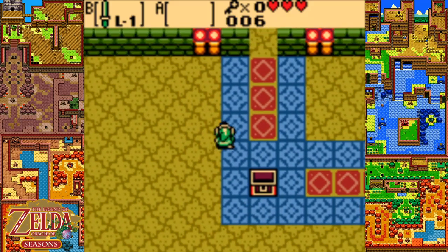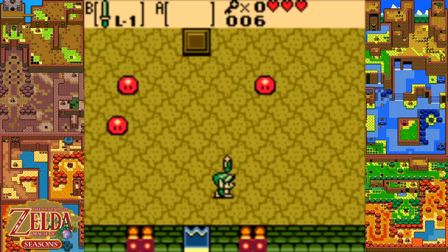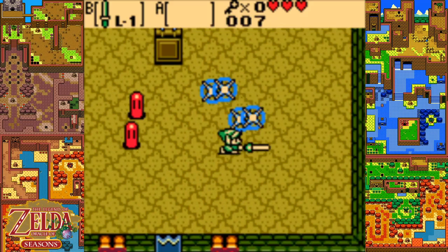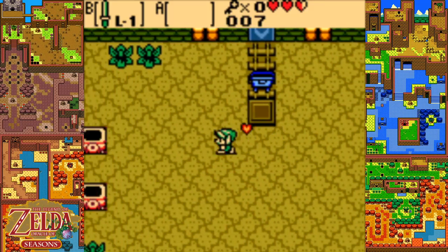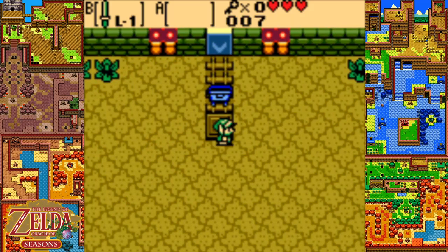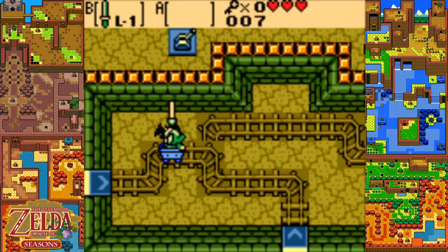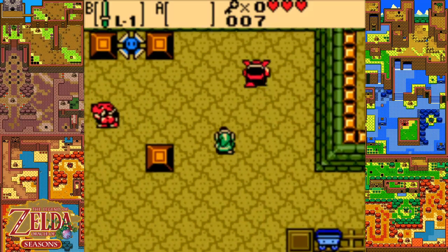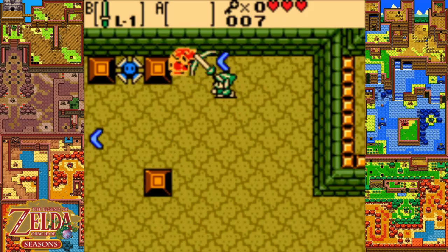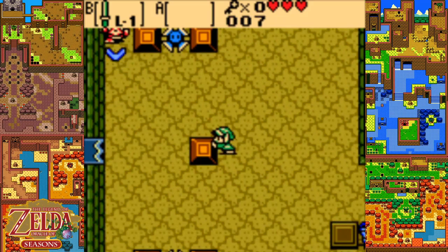The darkened rooms are the ones we haven't been to yet. Head north and we actually unlock an interesting mode of travel for these Zelda games - the minecart. You can change its path with the little blue switches you saw up top there, and it's the only way you can travel between some of these rooms.